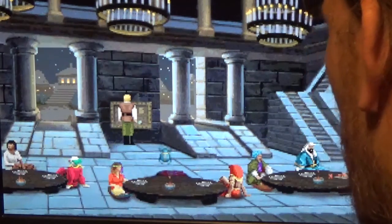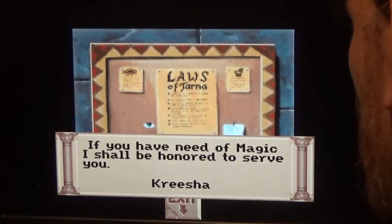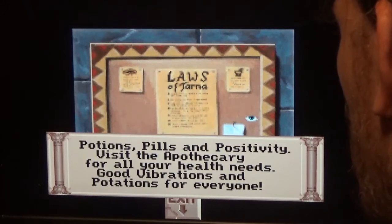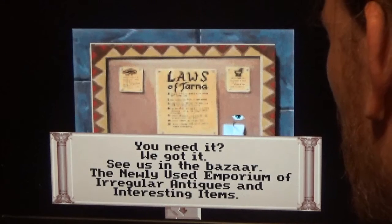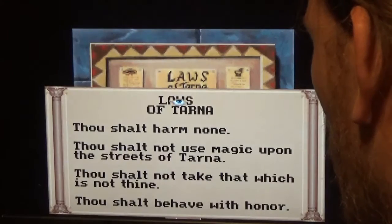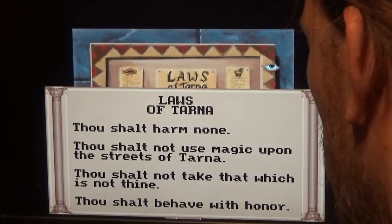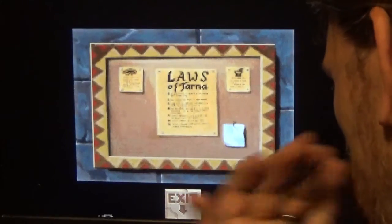Let's look at the bulletin board. First note: 'If you have need of magic, I shall be honored to serve you — Kresha.' Next: 'Potions, pills, and positivity — visit the apothecary for all your health needs.' And: 'You need it, we got it — see us in the bazaar, the newly used emporium of irregular antiques and interesting items.' Finally, the Laws of Tarna: 'Thou shalt harm none. Thou shalt not use magic upon the streets of Tarna. Thou shalt not take that which is not thine. Thou shalt behave with honor.'